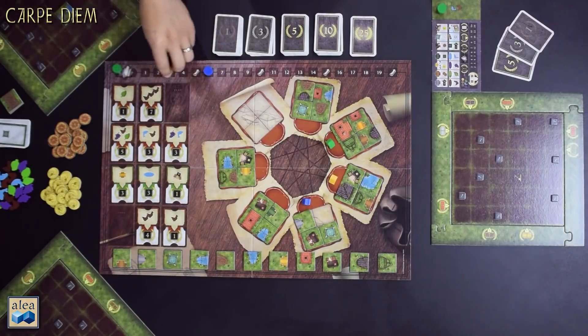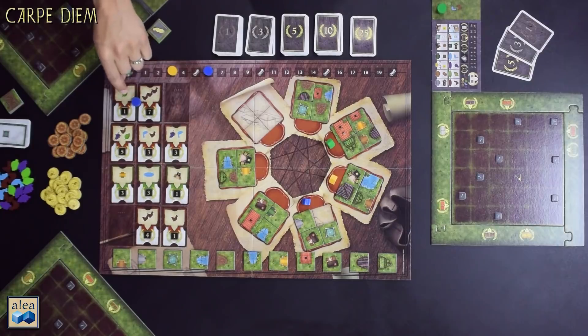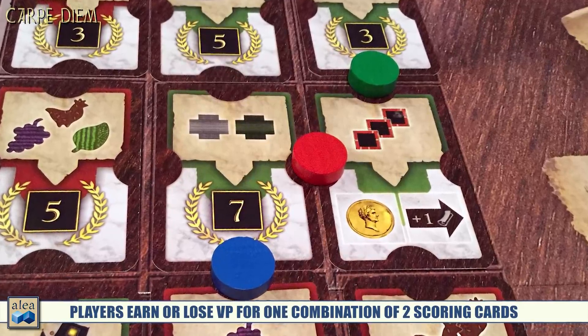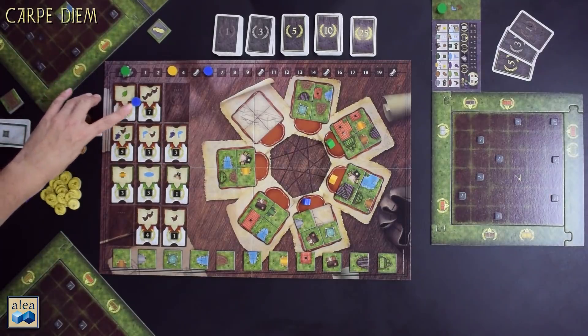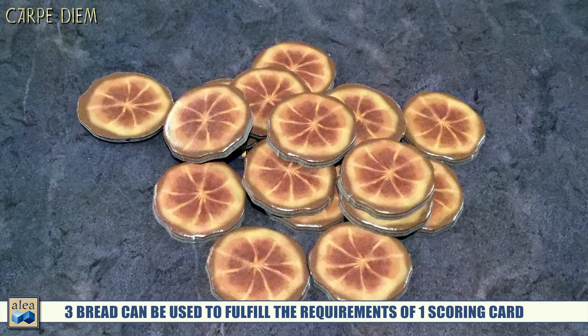Once all the tiles have been taken, you complete the round. Starting with the player furthest along the banderool track, each player places one of their four scoring markers. You're going to notice circles between the cards — placing your marker there means you try to score both adjacent cards. Each placement remains for the rest of the game as a one-time score. As the game progresses, players can lock themselves and others out of specific card combinations. You can also use three bread to achieve any one card, or even six bread to score a card twice. Coins act as wild resources to fulfill resource-oriented cards.